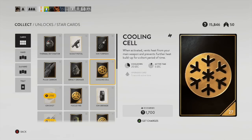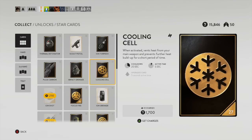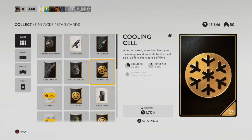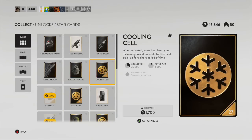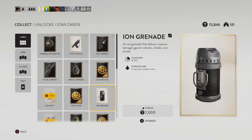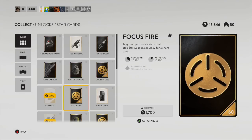So these next three star cards I'm going to talk about as a group — these are all cards with charges to them. I think you unlock all three at roughly the same time. These are the first cards you can put into your middle slot, and it only really makes sense to take one of them. The one I most highly recommend is Focus Fire, because I think this card can help pretty much any blaster.